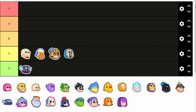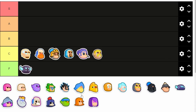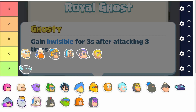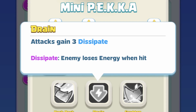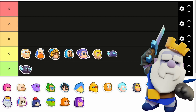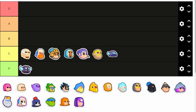Then we got the Barbarian and the Sourceman. There's not really a need to use them because the Royal Ghost can do more damage and go invisible. And they're easily killed by the Giant Skeleton, which is quite popular. Next we got the Mini Pekka. His Dissipate is still quite useful, which is why he's like high C tier. But we already have the Royal Ghost as a free-elixir damage dealer, and the Ice Wizard is just going to make it almost useless — and of course, the Ice Wizard is quite popular.